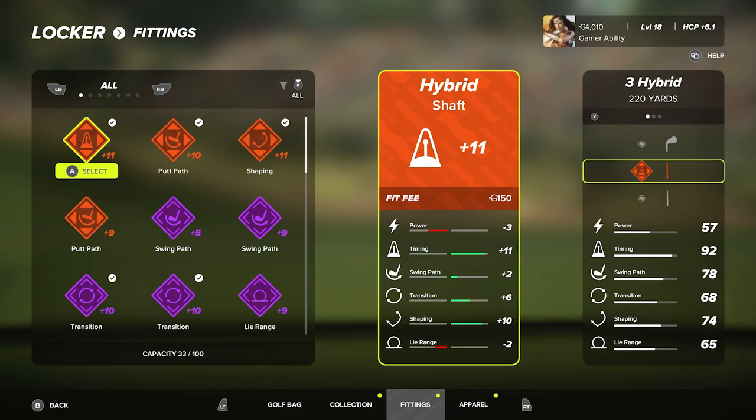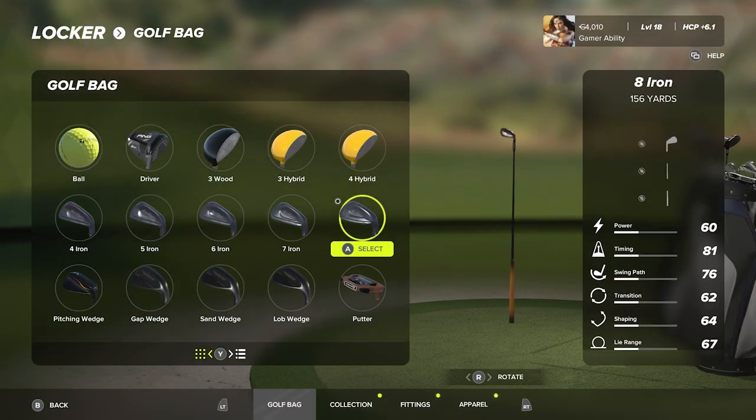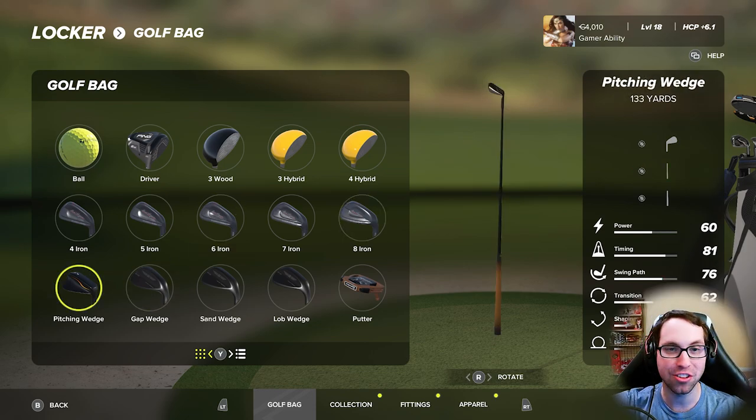That is how you customize your bag and customize your distances. If you don't like the distances the game gives you, you can either change your club fittings, apply different club fittings to decrease power, or change your archetype — your primary archetype is what dictates your base distances. Thank you all so much for watching. Check out the full playlist for gameplay tutorials, my full My Player guide, a beginner's guide to improving your skills, and much more coming. Drop a like if you got some enjoyment, subscribe for more — have a fantastic day everybody.